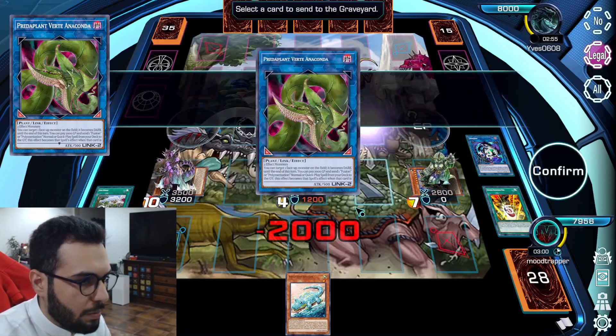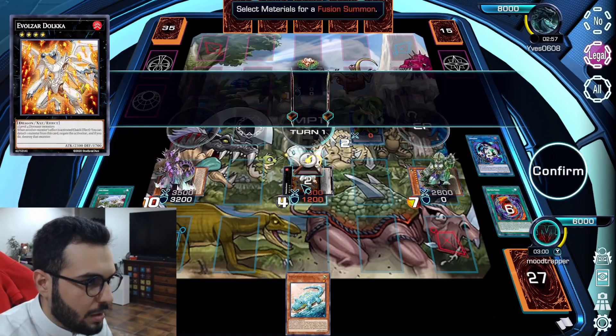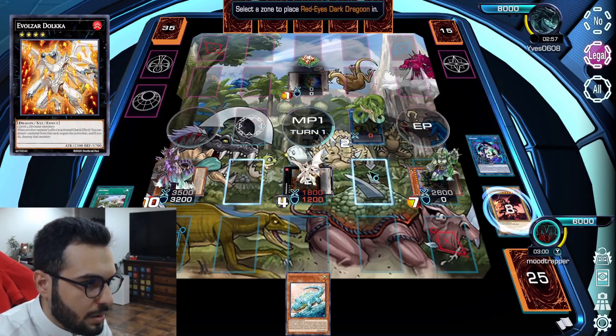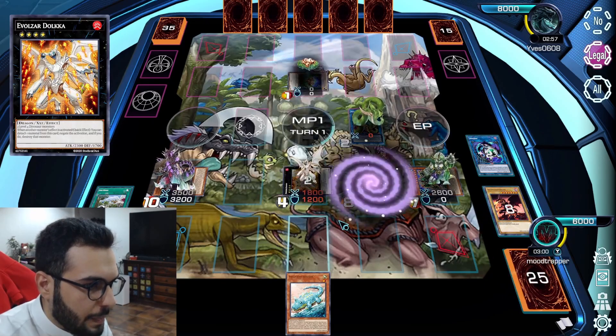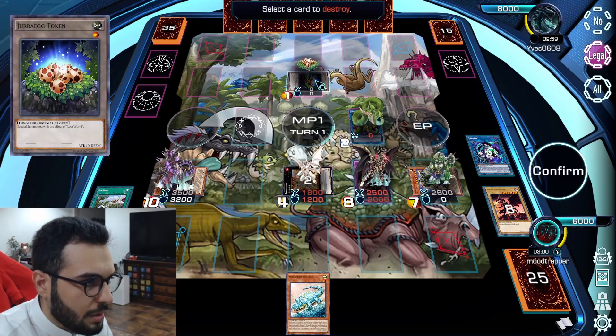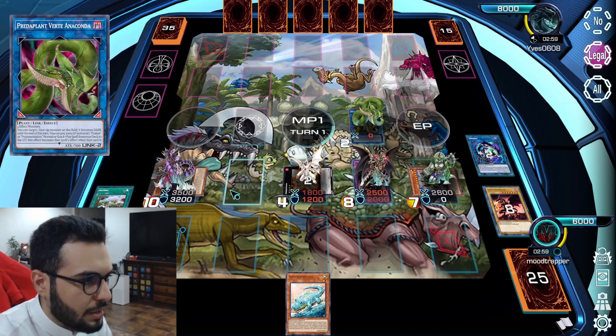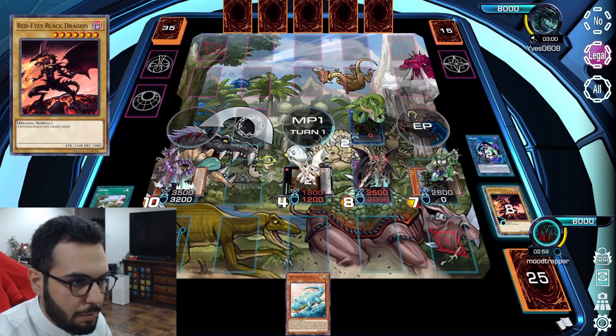Activate Birth Take, copy one Polly. Go Dragoon. Activate. Pop. I could have protected and summoned another Baby — that would have been better, right?